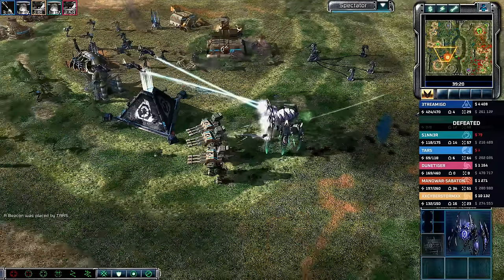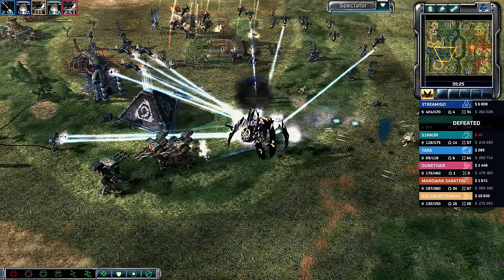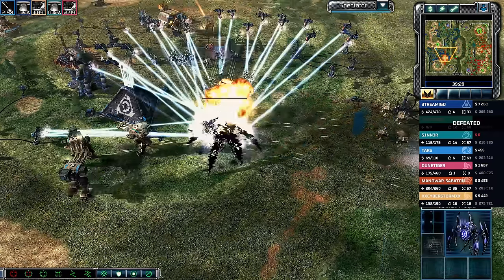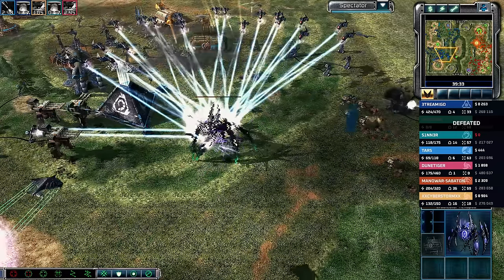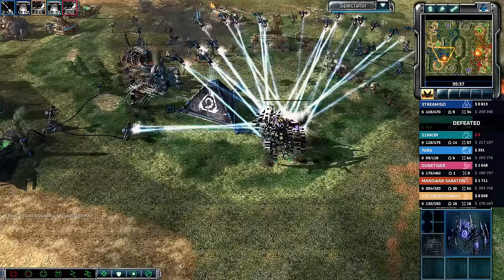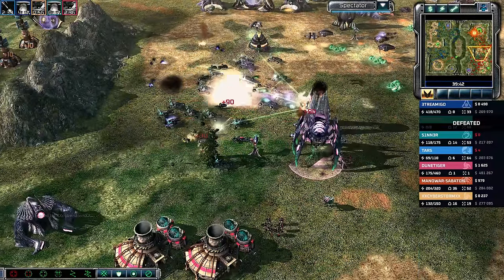Cyberstorm blinks forward looking for a kill on a couple of Behemoths. One minute 15 until his Rift Generator. There's the Eradicator Hexapod phase landing — EMP has also landed, so Specter shots should help clean up the Eradicator unless the armor damage has been adjusted.